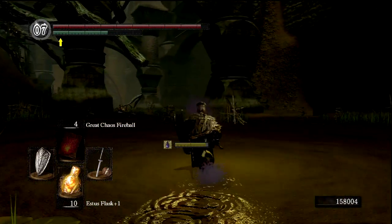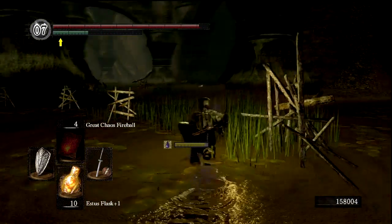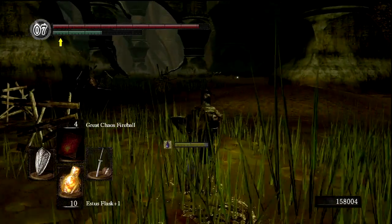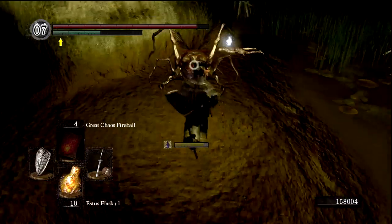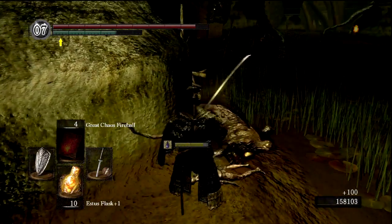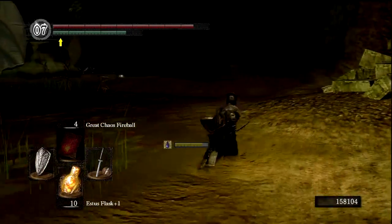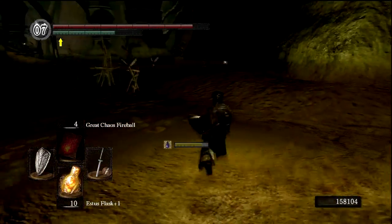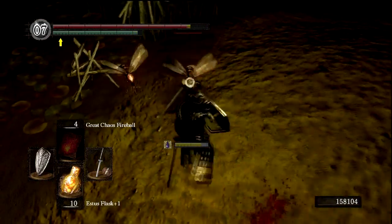Now I kind of forget the way that we're supposed to be going, but we're gonna look for like a big tree branch essentially. The Great Hollow is essentially just a tree. Highly recommended, by the way, that if you're playing the game and you haven't gone to the Great Hollow, go to it, because there's a lot of upgrade materials there. It's a pain in the ass to get around, because you can easily fall at a number of places and the enemies are kind of dicks. But the payoff is definitely worth it.